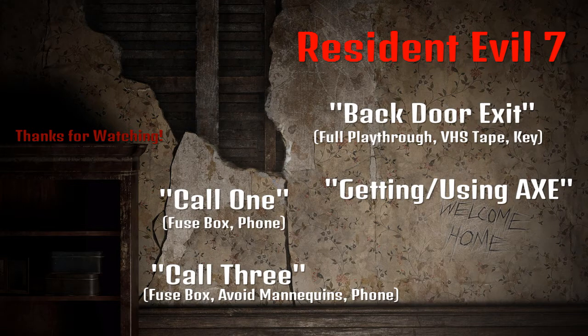Alright, so that's it — that's Call 2. Call 3 is a unique phone call, so definitely click on Call 3 and check that out — that's where we mess around with the fuse box, avoid the mannequins, and then answer the phone. It's completely different from Call 1 and Call 2. Also check out the back door exit video — that's the full playthrough with all the cutscenes, the bolt cutters, the VHS tape, and the key, where we exit out the back door. And then there's the video on getting and using the axe — we show how to get it and mess around with it.